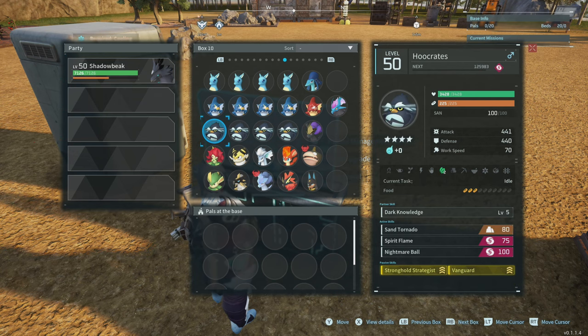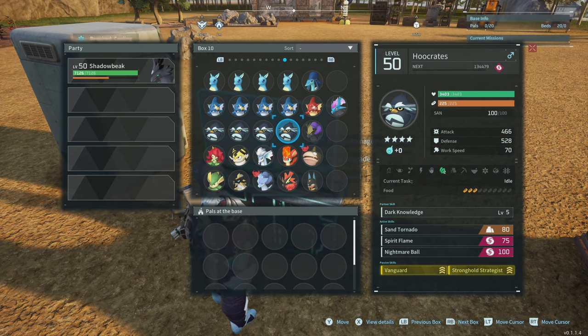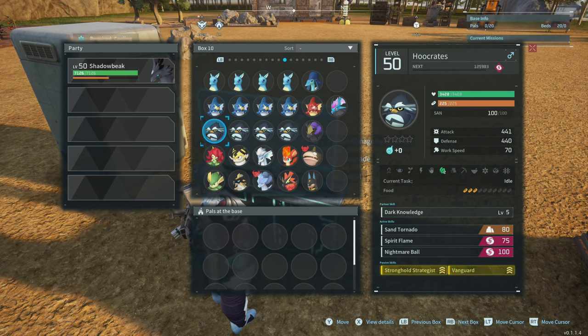The other two passive slots are kind of up in the air — pick what you want. If you want Mind Foreman on them to help when you're mining, that works as an all-around option, or Motivational Leader which helps with work speed. Logging, Foreman, and Mind Foreman help specifically if you're building stuff. If you really want to do that and you don't have an Anubis, it's good for early game.